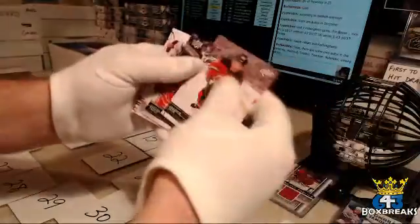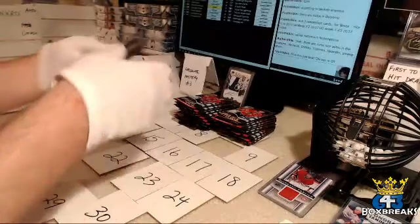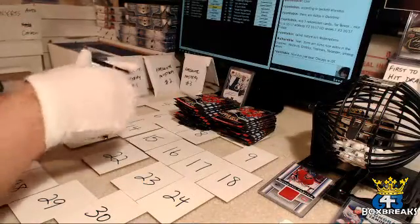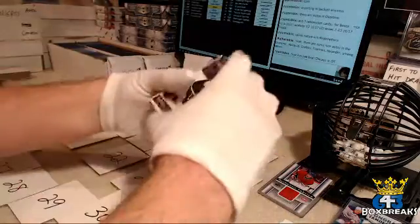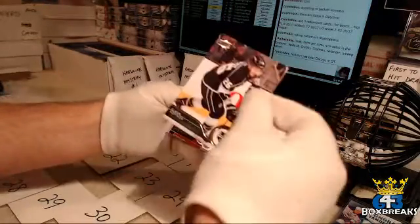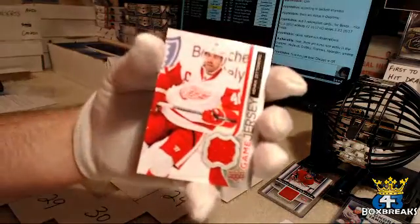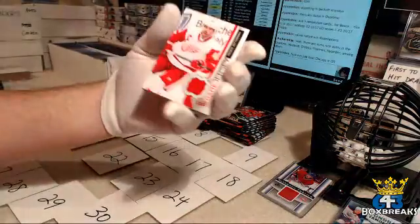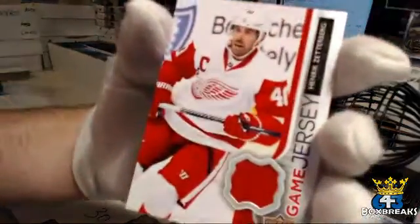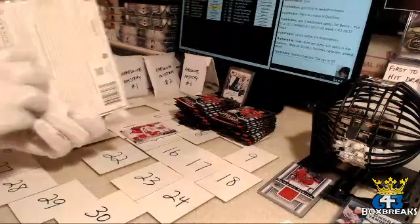Base, base, base. Matt's not around to keep me straight on all my bonuses. Looks like we got a jersey card — base, base for the Detroit Red Wings and Daniel. Get yourself a Henrik Zetterberg.